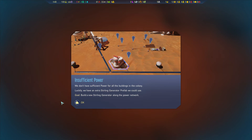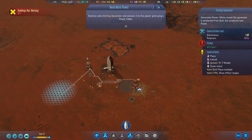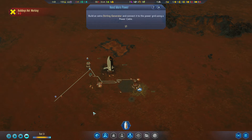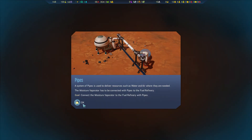We don't have sufficient power for all the buildings in the colony. A system of pipes is used to deliver resources such as water and air where they are needed.